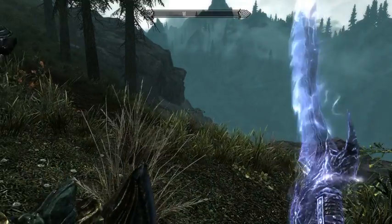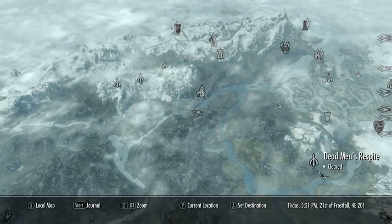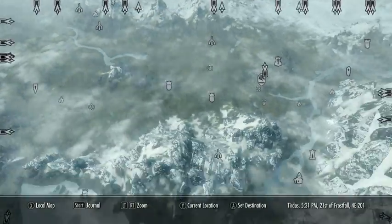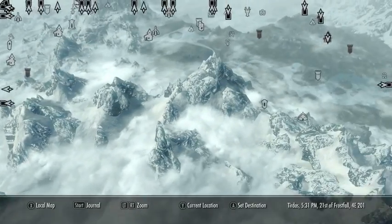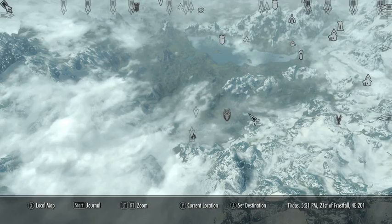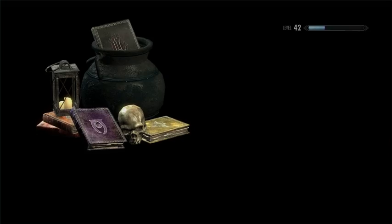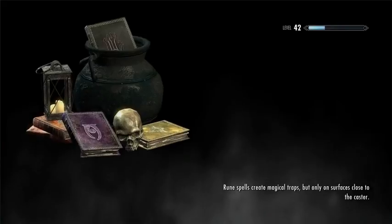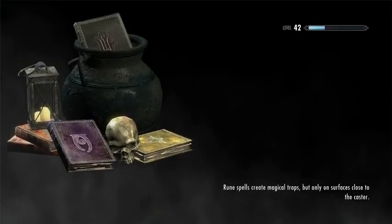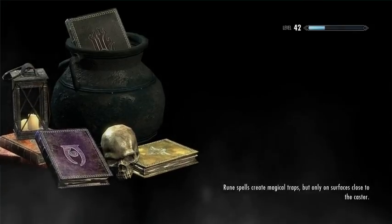I actually killed a tougher critter up here. So we're done with that for now — we are going to head down to take out the Dark Brotherhood. This is a part of Skyrim that I very rarely visit. The quests down here aren't that interesting to me, and it's not central to any of the main quests in the game.